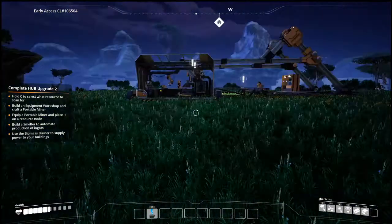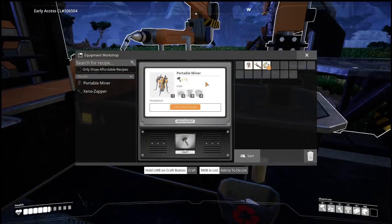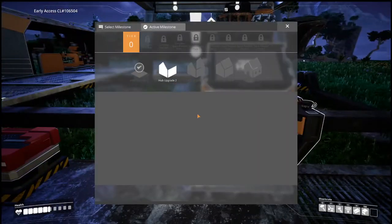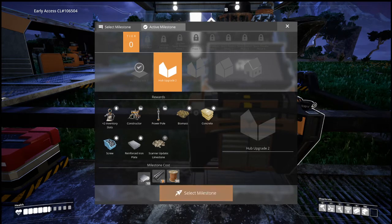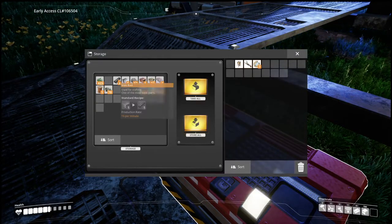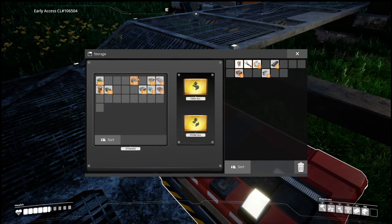There's copper up there so we're gonna have to bring that copper down, but we also have to make a smelter to automate production of ingots. Where is the smelter? Do we need to upgrade? Building equipment workshop — we need to complete hub upgrade two. That needs 50 wire, 10 rods, and 10 plates. Let's go ahead and put that other portable miner down — wouldn't hurt. Let's grab all the copper.